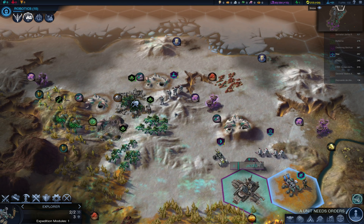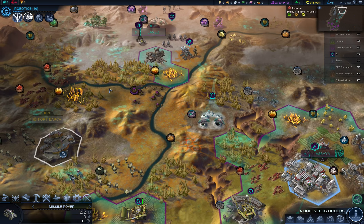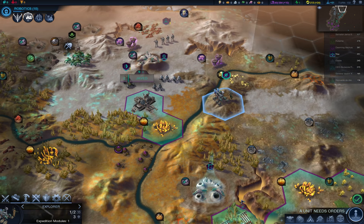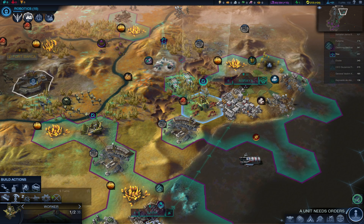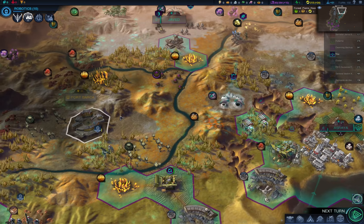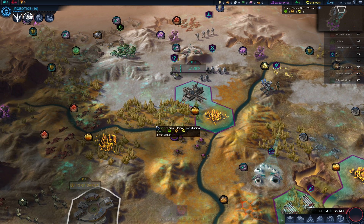More bugs — more and more. I think I'll have to retreat a bit. Sending a missile rover up there is definitely a good idea, so let's do that. Improve that and end the turn.